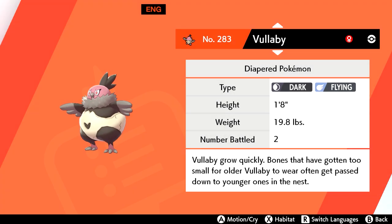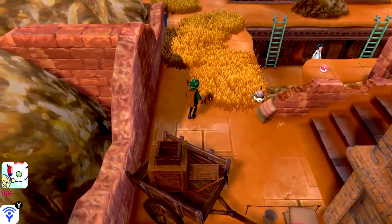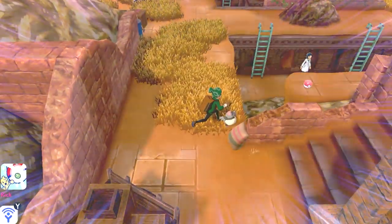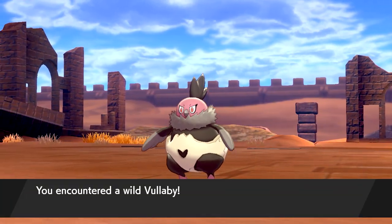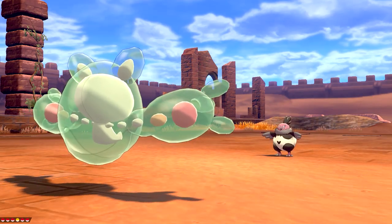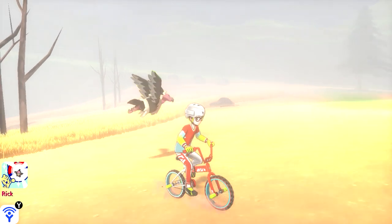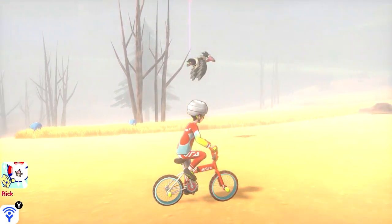Route 8 is your best bet to catch a baby Vullaby — it's the only location where this Pokemon has a 10% chance to spawn in the overworld. Everywhere else is 5%, or 25% in the grass over in Bridgefield. Vullaby evolves into Mandibuzz at level 54, or similar to Braviary, you can find Mandibuzz flying around the Dusty Bowl during almost every weather condition.